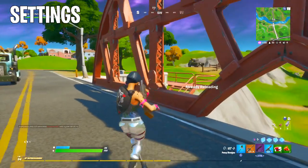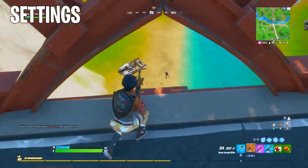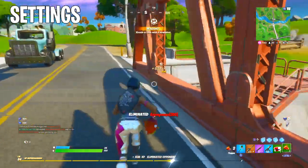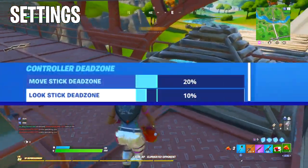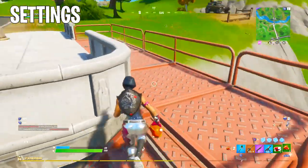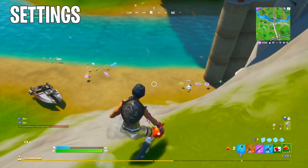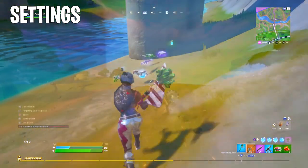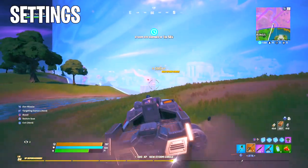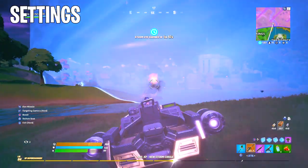For the final part of the sensitivity settings: the dead zones, which are super critical. The move stick dead zone doesn't really matter, but the look stick dead zone is the main part and should be set to 10%. Lowering the look stick dead zone to 10% allows you to have those snappy movements — being able to land flick shots and turn on people in a very timely manner. So those are all of the quote-unquote aimbot settings.